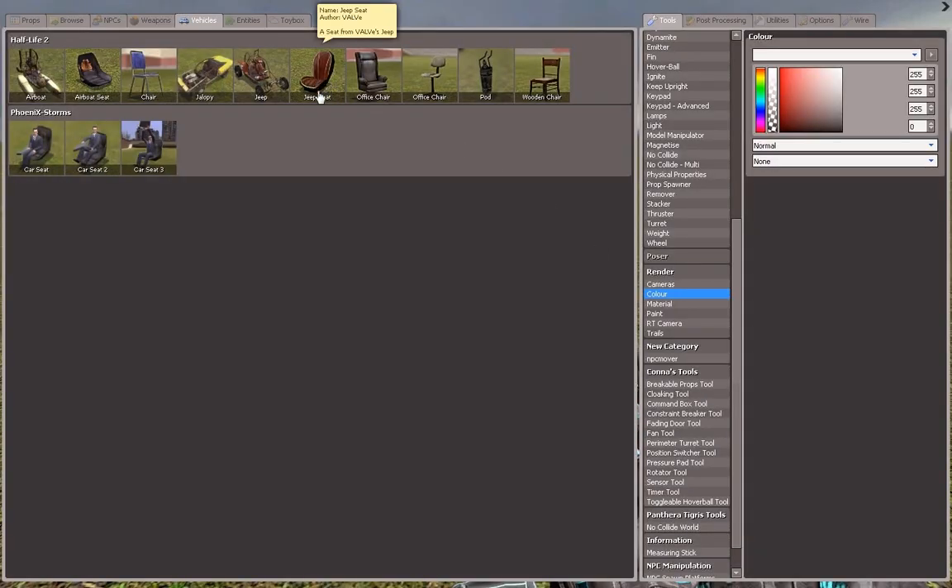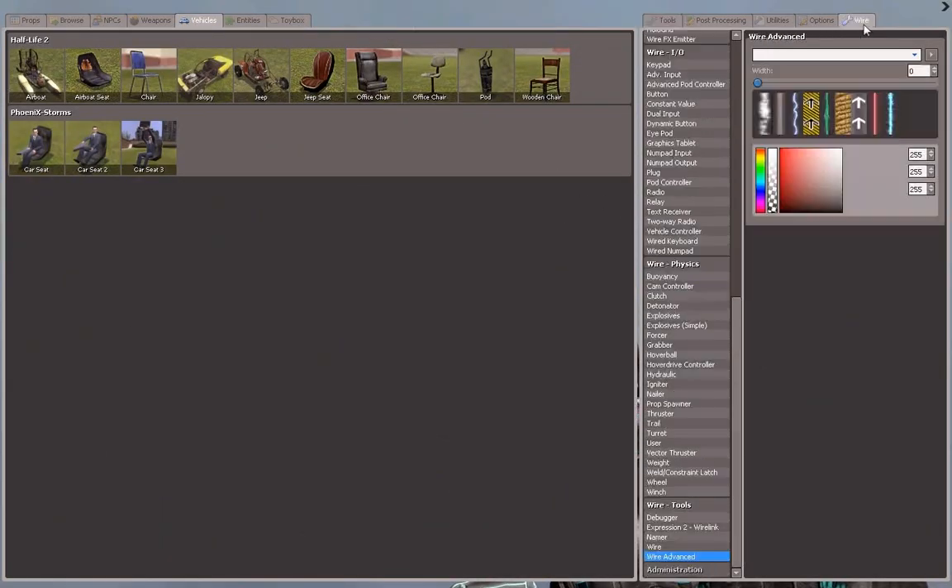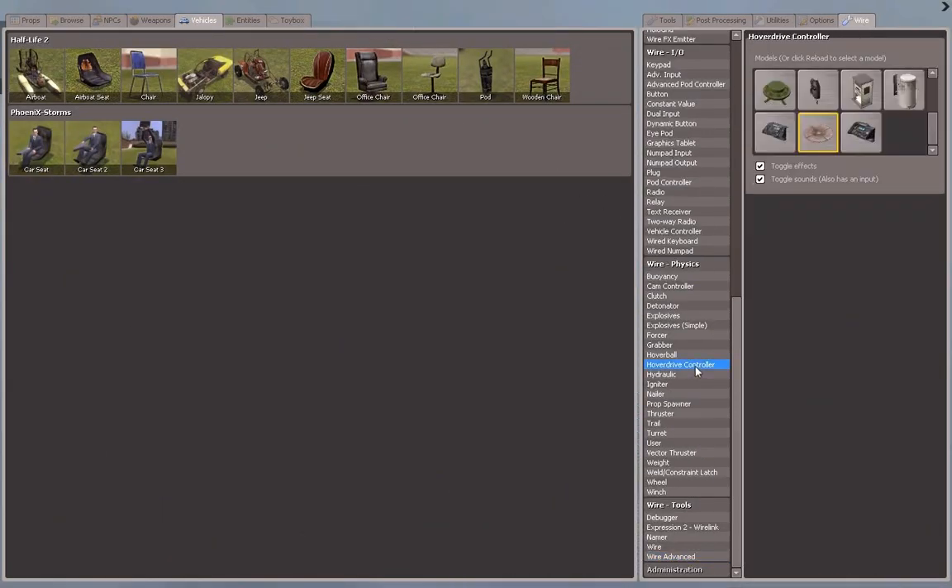First, go into your spawn menu and go to vehicles, and get an office chair. Go to your ymod section and get the hover drive controller.